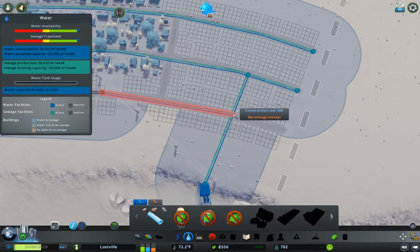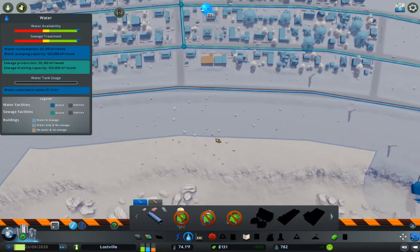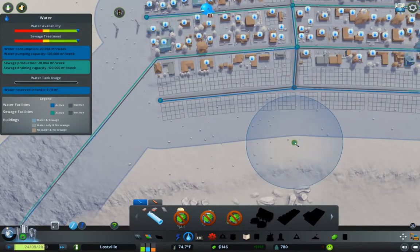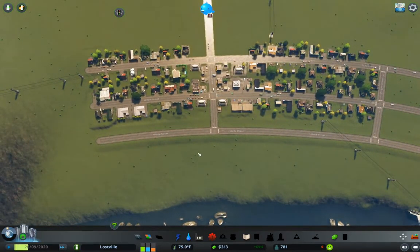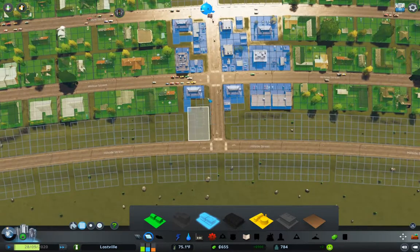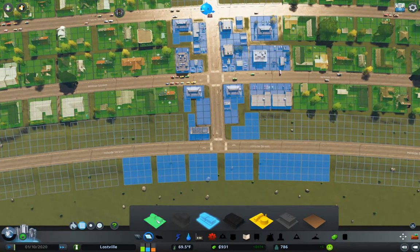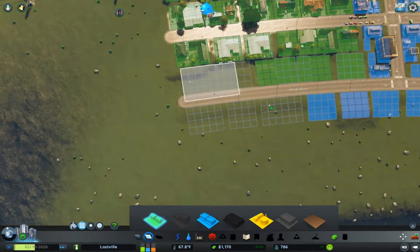We need more cash. We need to bring plumbing down this way — that should fix everything. What do I need along here? More zoning is basically what's necessary. I'm going to fill up this commercial here and put a couple bits of commercial along this way. Then the rest of this going this way can be residential.